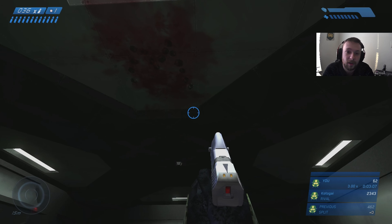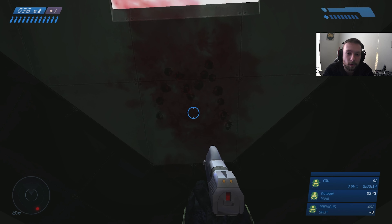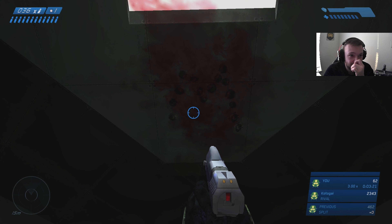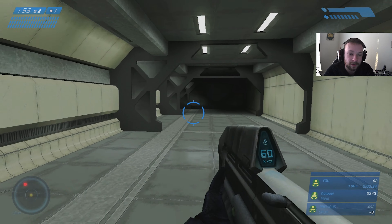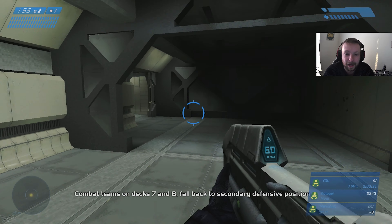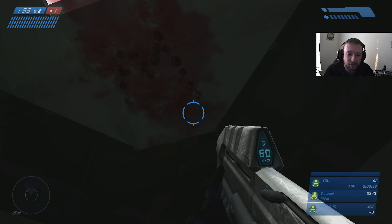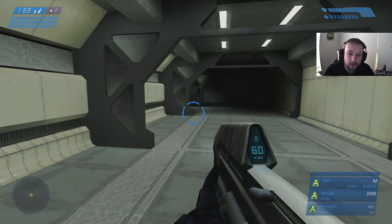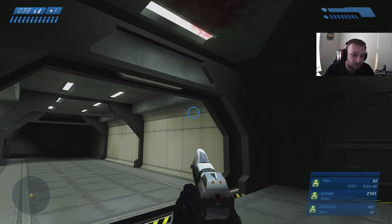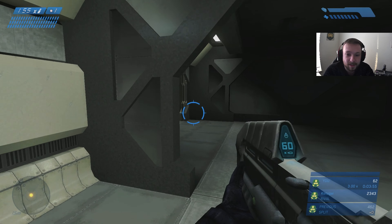I've gotten it on the first try before, but you can expect to have to do this sometimes four, five, even six times because they'll kill you fast. Go over into that corner, then come here — there's a set of bullet holes right here and a heart of blood, supposed to be shaped somewhat like a heart. That's the Meg easter egg. It'll take a second but the Meg achievement will pop up. Be careful coming in here though — I've recently had one of them throw a grenade and kill me right as I was getting the achievement.